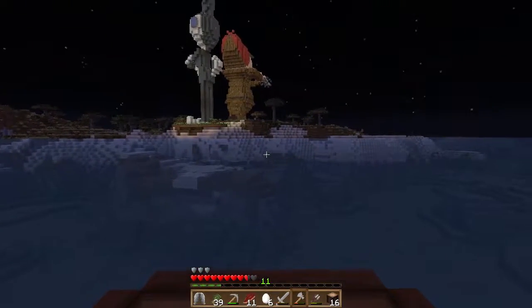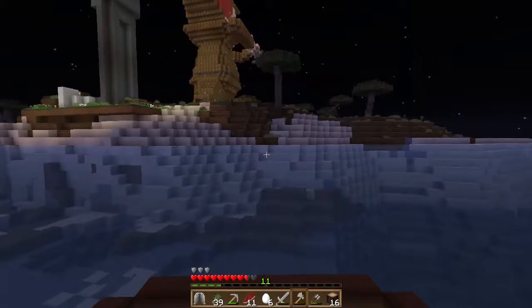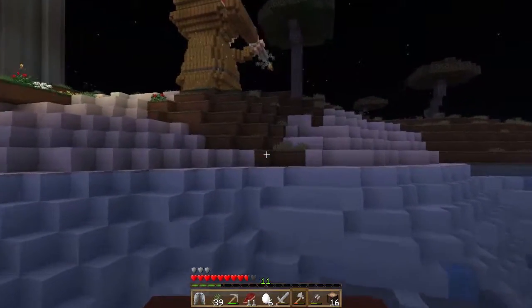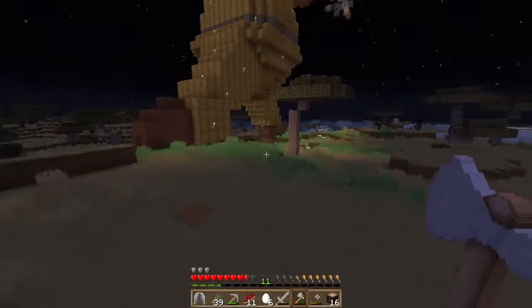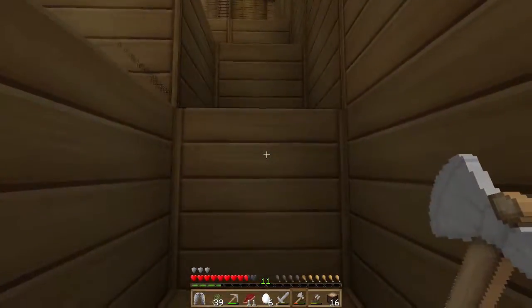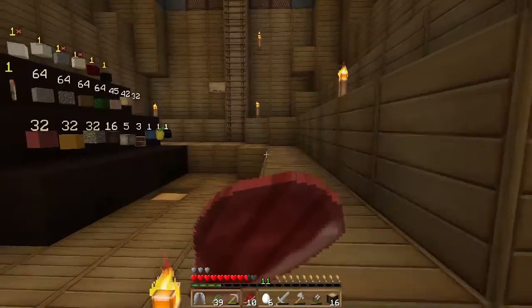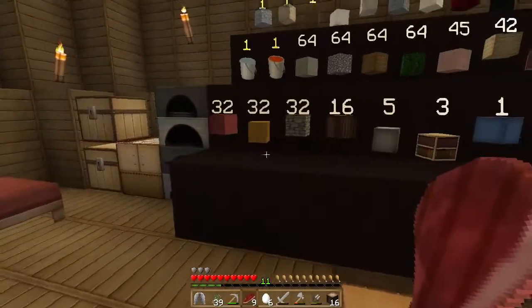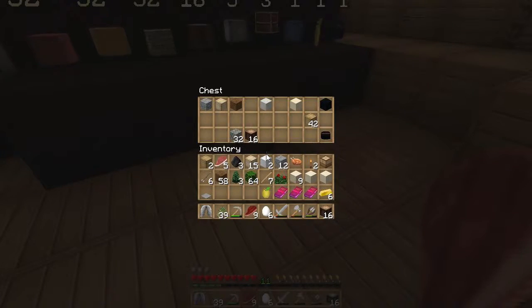So we have some more stuff to put into the chest, which is good because we needed some stuff to put in the chest. Then let's see — I've got to go underground at some point because I've got pretty much nothing that I needed underground. But first, let's go ahead and put some of this stuff in to where it needs to go. We need a piece of wool, which I have, so that goes there.